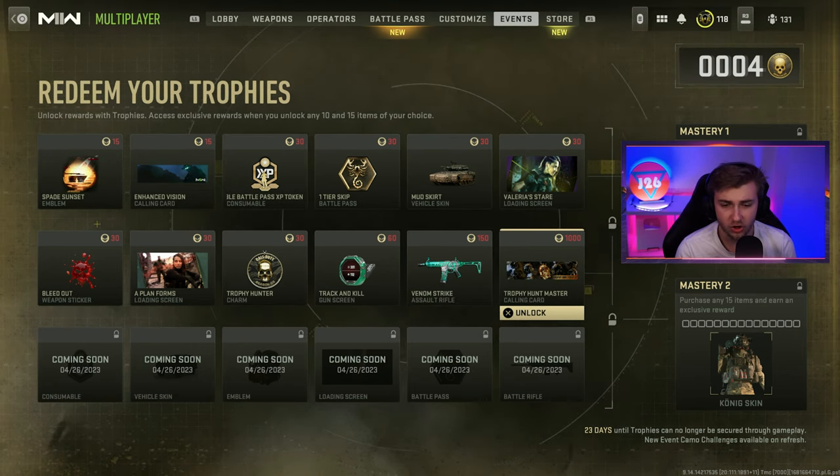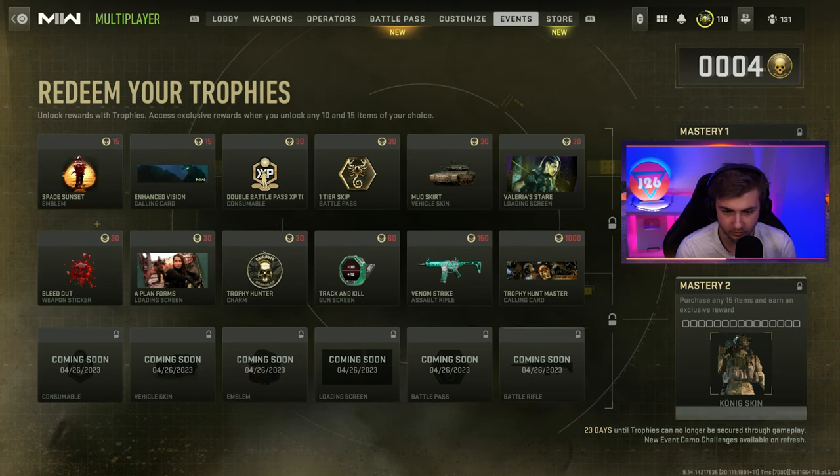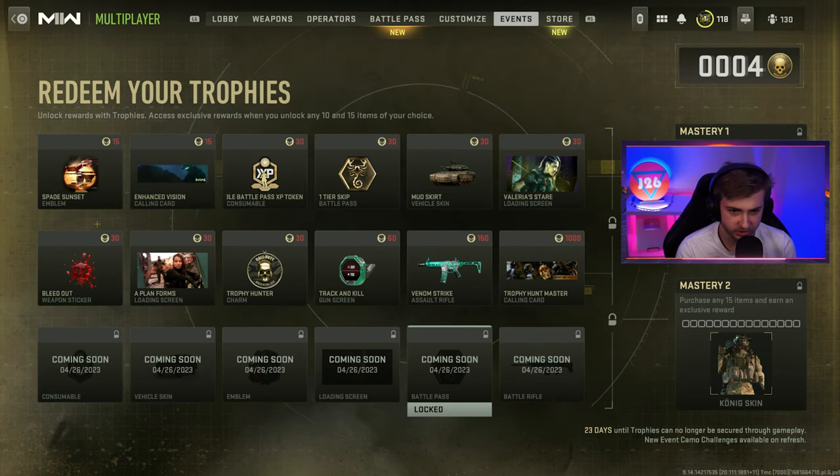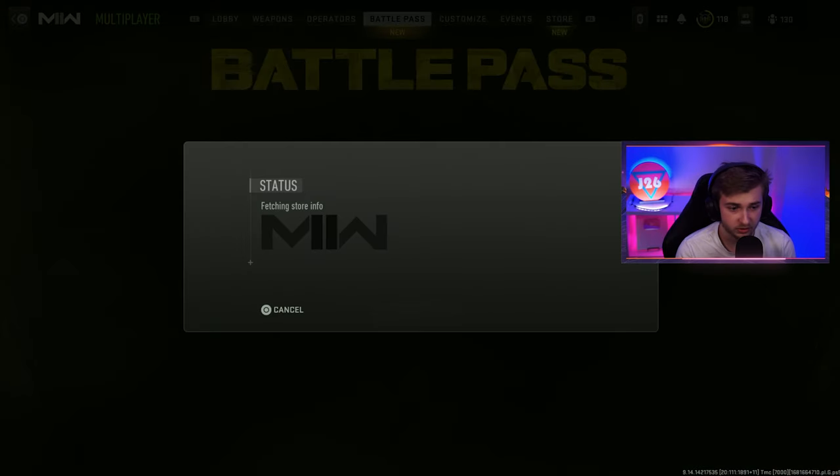Most of these rewards look pretty mid — I don't know what they think people want charms and calling cards for. A tier skip and battle pass XP are pretty cool, and this weapon looks cool. There are two masteries: a rose skin and a kong skin. And then a loading screen — Detective Joe on the case — and a battle rifle. Pretty underwhelming, I'm not gonna lie.